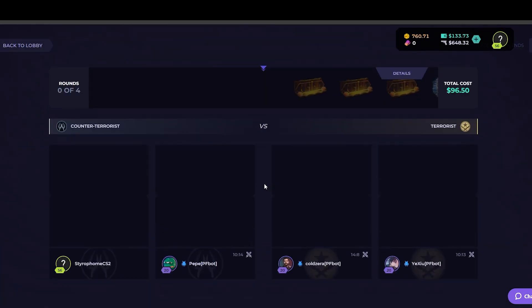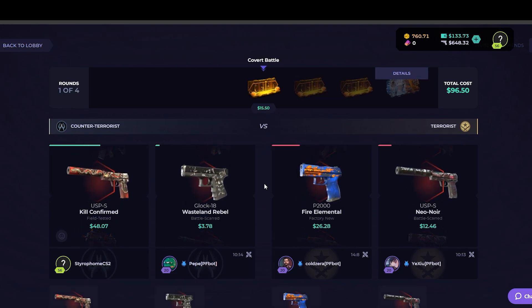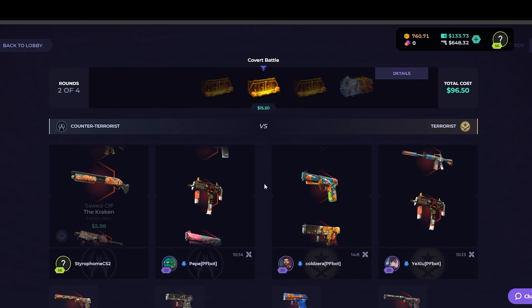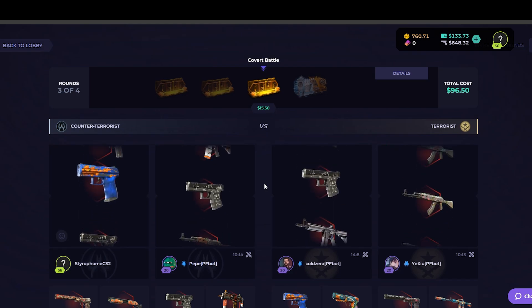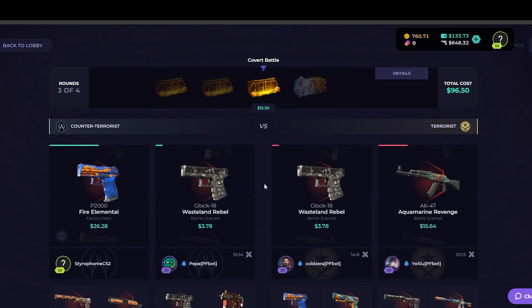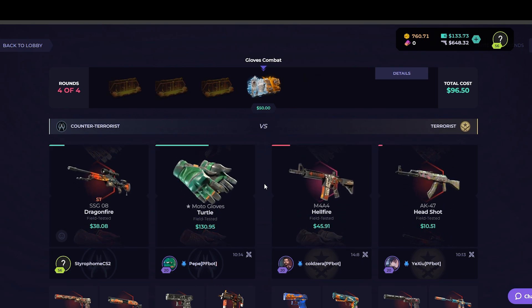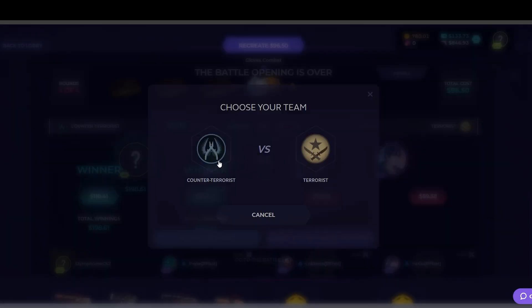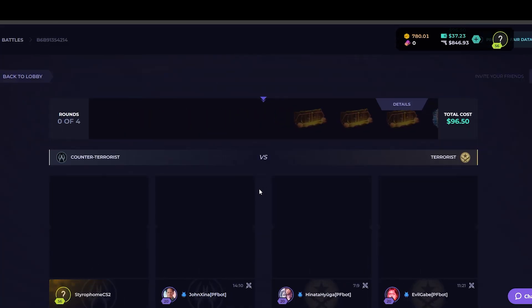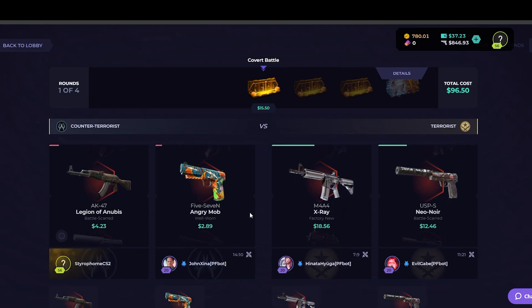Maybe we should just unbox like 50 of these. Look — $15 case and we get $48 on the first one, what the hell! Okay, doing all right still. Why does the Wasteland Rebel look like that? Okay, come on — Gloves Combat, let's go! Are we at a grand? All right, we'll run this back one more time. That's a hundred dollars profit — these cheap battles are so good!